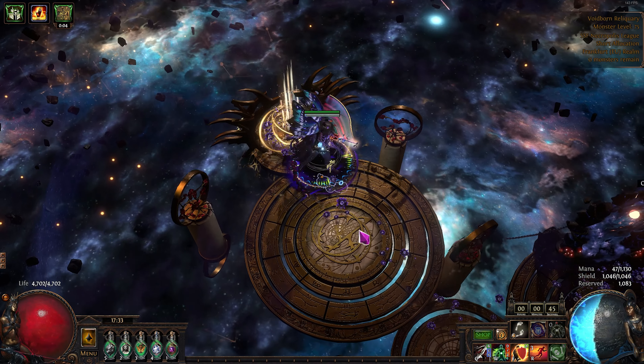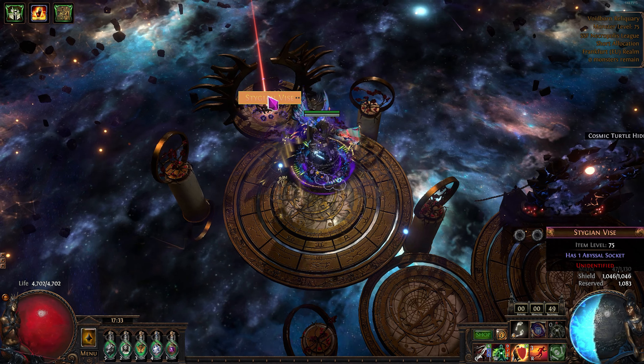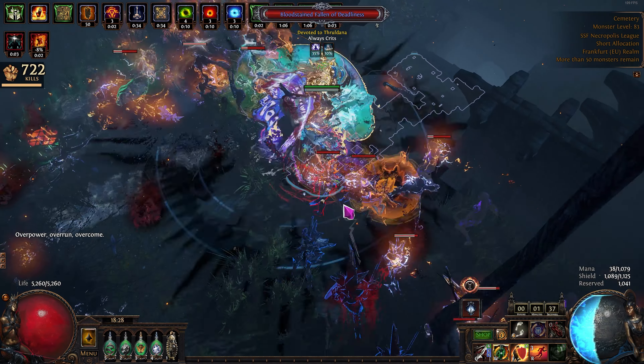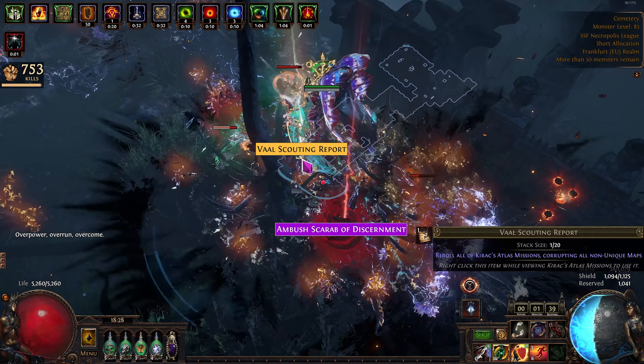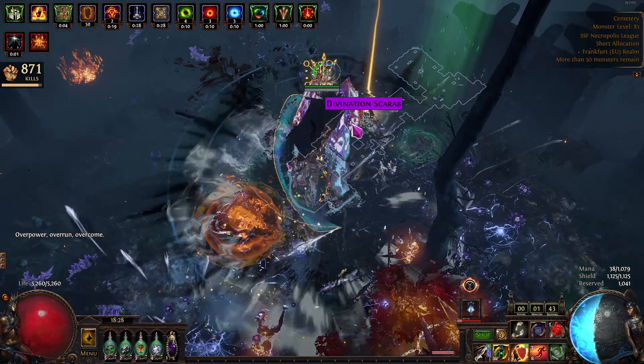Should there be a way to get Voidborn and Reliquary keys reliably, like there was last league by using the blue wisps, I would favour that content. These are just a few examples, but I think you get the idea.